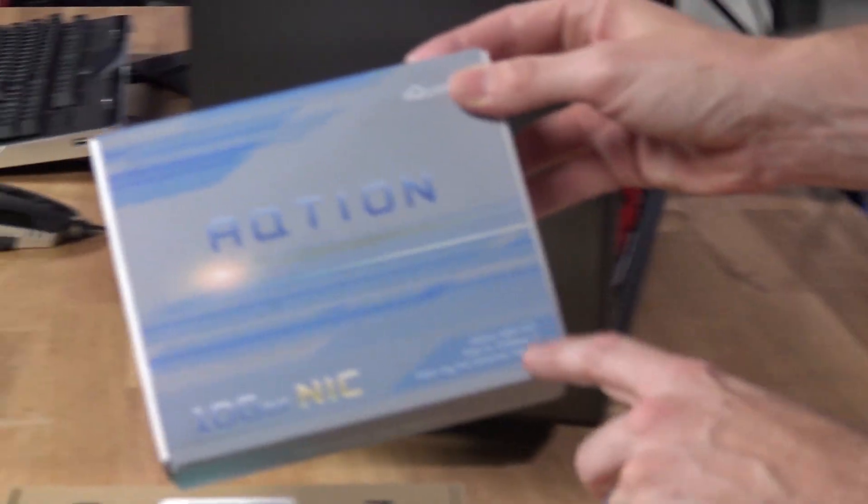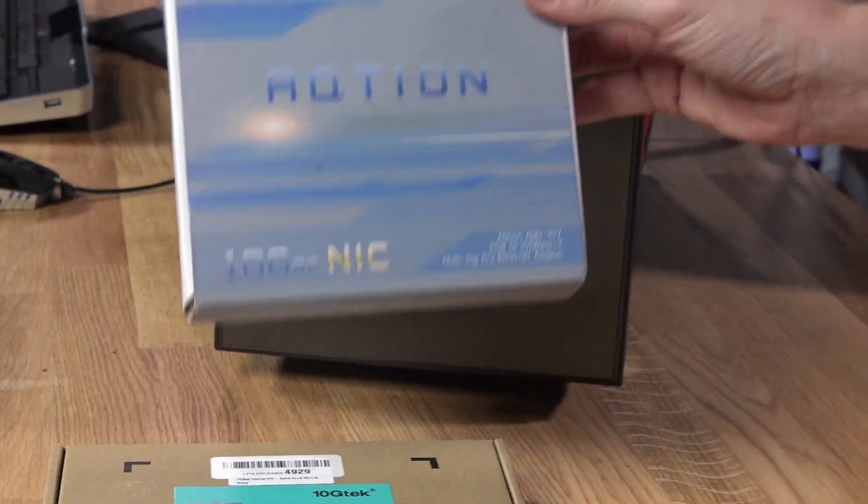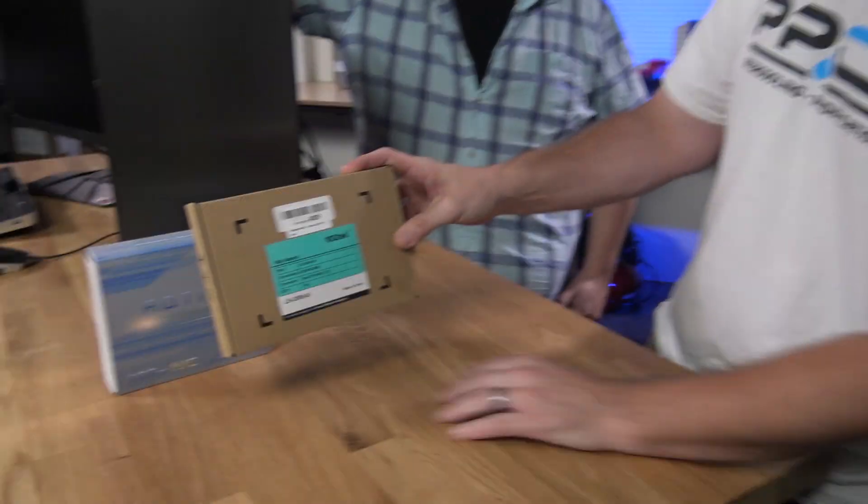We're using an ASUS WS X299 Pro, which is a workstation board. Strangely, the previous X299 WS-10G had like 10 SATA ports, but this one's only got six — ASUS kind of backpedaled on that. It also doesn't have 10G wired NIC built in, so we had to add one. For that we went with the Aquantia AQN1-107. I'll put links in the description — I got them off Amazon. The controller, if you're curious, is the LSI-2008-8i.